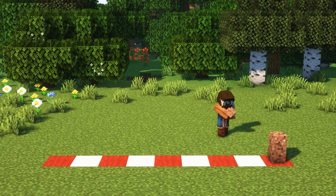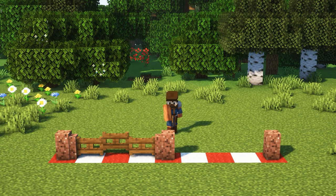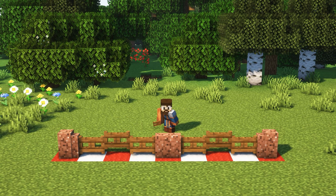In case you didn't know about the fence gate trick, here's how to do it. You place walls with three blocks in between, then fill in the gaps with fence gates. This will give you a super awesome arch shape.